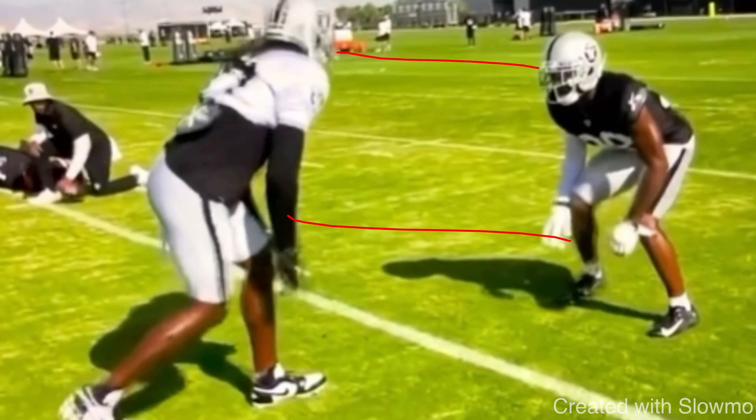A lot of stuff can change after the snap, because that might be your pre-snap plan — attack him, threaten him outside — but after the snap, what if he jumps to the inside? What if he bails out into a press bail? You've got to be ready to react. I think receivers train wrong. Receivers go out there and work on all these different releases, but they never know when to use a different one. They never know when to apply it. That's 90% of it — you can get all the technique down in the world, but if you don't know when to use it, you're never going to use it. It's about situational football.